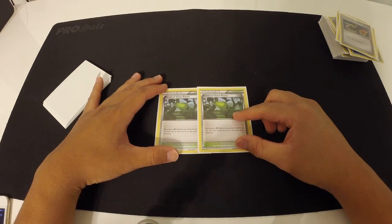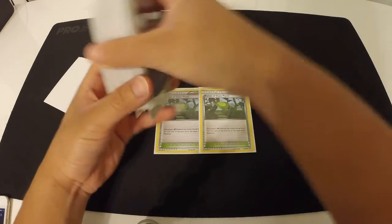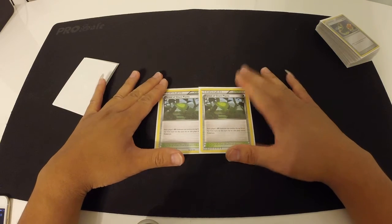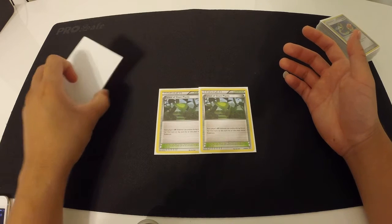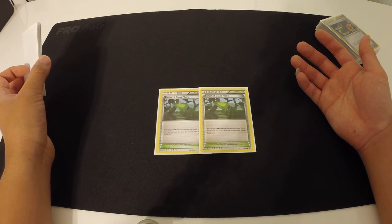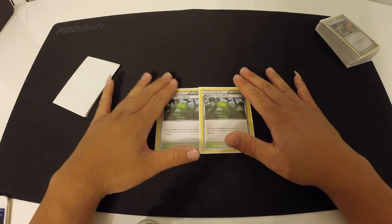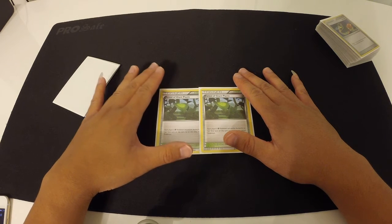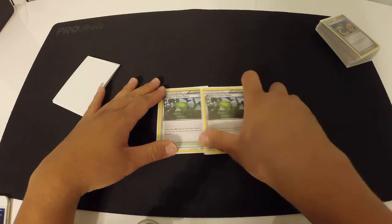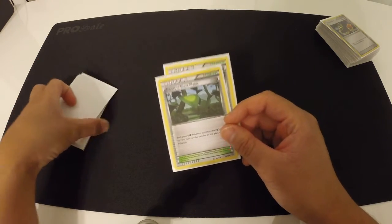We have 2 Forest of Giant Plants. I'm going to take a little bit of time to talk about this card because a lot of people are against running it. First, I don't like running a deck without a stadium card, especially now because every deck runs a stadium. I picked Forest of Giant Plants because you can drop Vespiquen out of nowhere — drop a Combee, Level Ball, put the Vespiquen down, power it up, and attack turn 1 going second. Even though I only run 2, if one of them is not prized I can get this almost every first turn. I like Forest of Giant Plants a lot; I think it really helps Combee and Vespiquen.